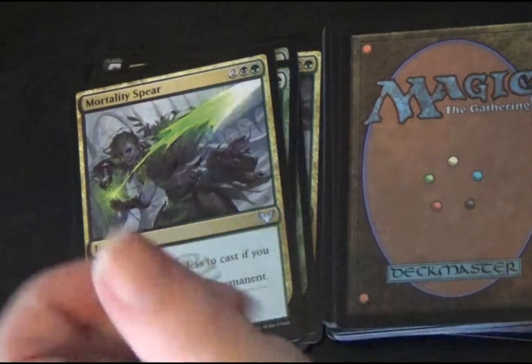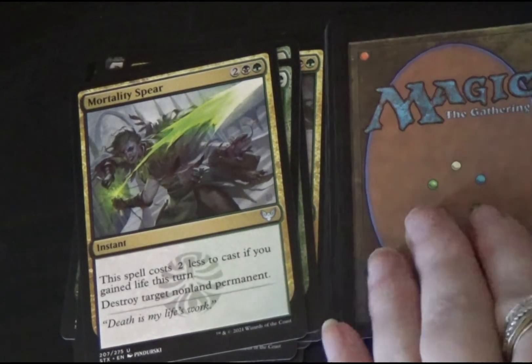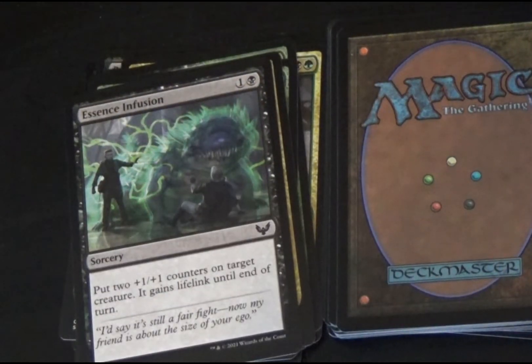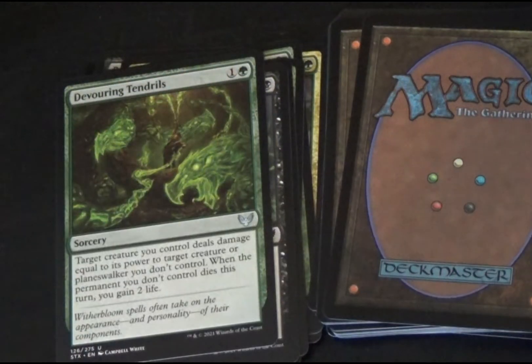Still don't know what a lesson card is. Next we have Mortality Spear, a black-green instant. This spell costs two mana less to cast if you gained life this turn. Destroy target non-land permanent. Essence Infusion is a black sorcery. Put two +1/+1 counters on target creature. It gains lifelink until the end of turn. Devouring Tendrils is a green sorcery. Target creature you control deals damage equal to its power to target creature or planeswalker you don't control. When the permanent you don't control dies this turn, you gain two life.